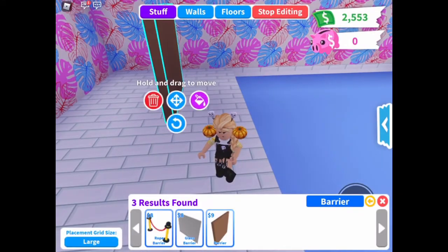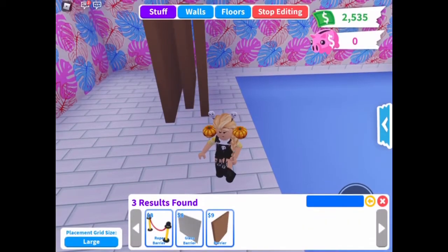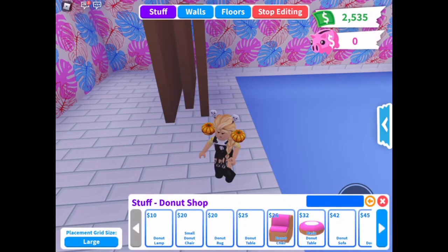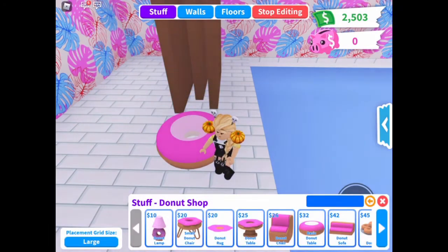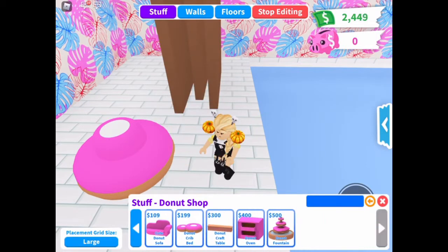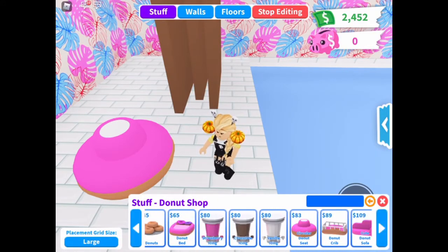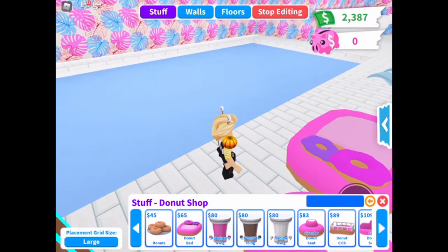The first thing we're going to need is barriers — let's just get a couple. I'm going to be going through the catalogs instead of searching, and if we go to the donut shop catalog there is this basic donut table. We can't sit on it because it's a table. There are some good ones for pool floats, like this circular donut seat — it's a lot of money but you can sit around it — and then there's the donut bed right here. These are good pool floats for the pool.